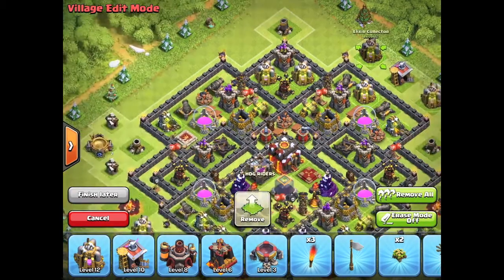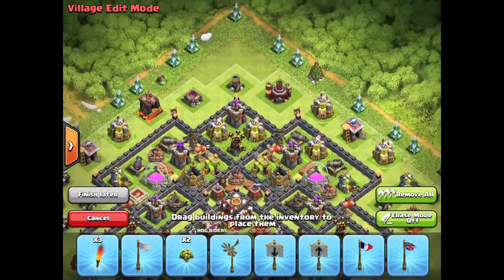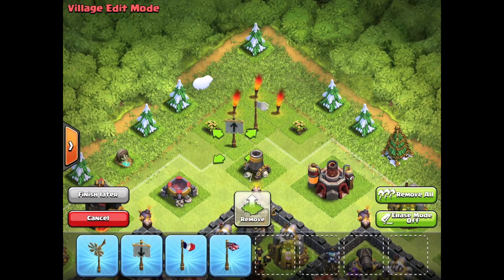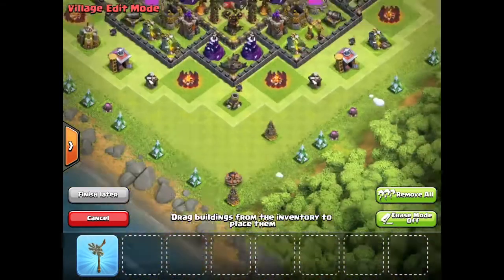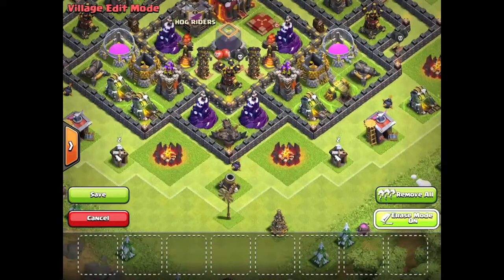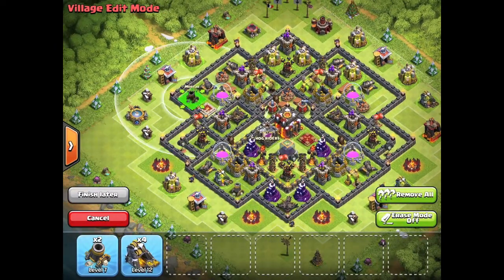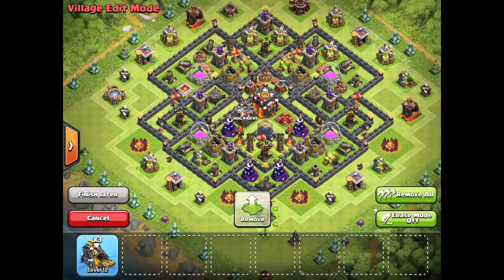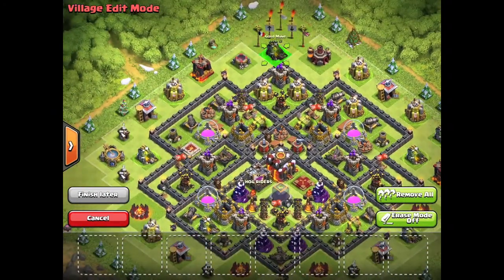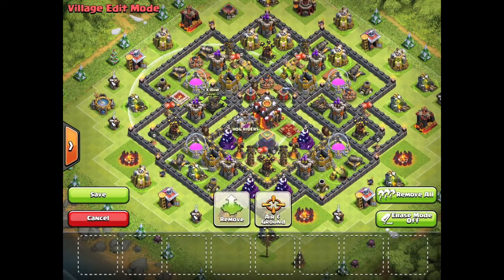The base is coming to an end now. It's a very effective base — give it a try if you want. I'm also going to show a little different way you can have it laid out, because the mortars currently are way on the outside, which used to work when the base was smaller. Now that you've got a bigger area, I just swap them around with some gold mines and then you've got them inside the walls protecting a large amount of area. I hope you enjoyed the video — make sure you like, favorite, and subscribe and I will talk to you on my next video.